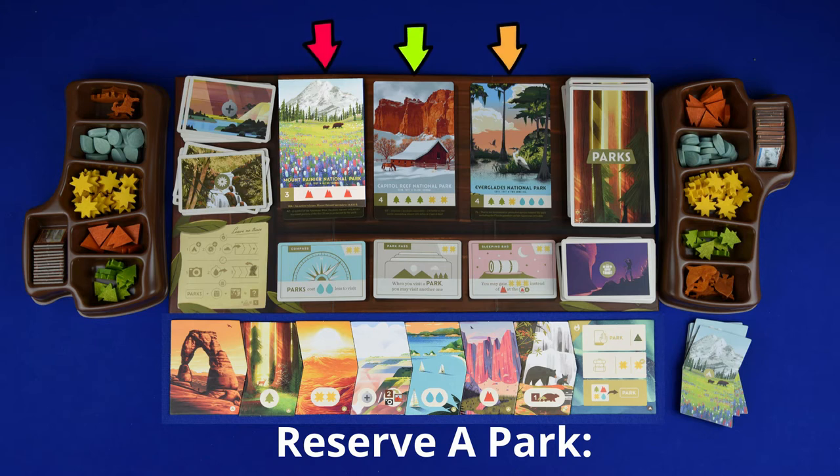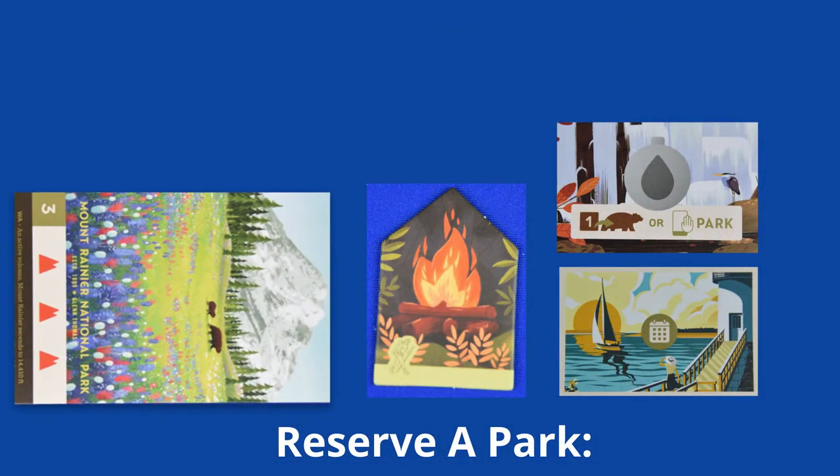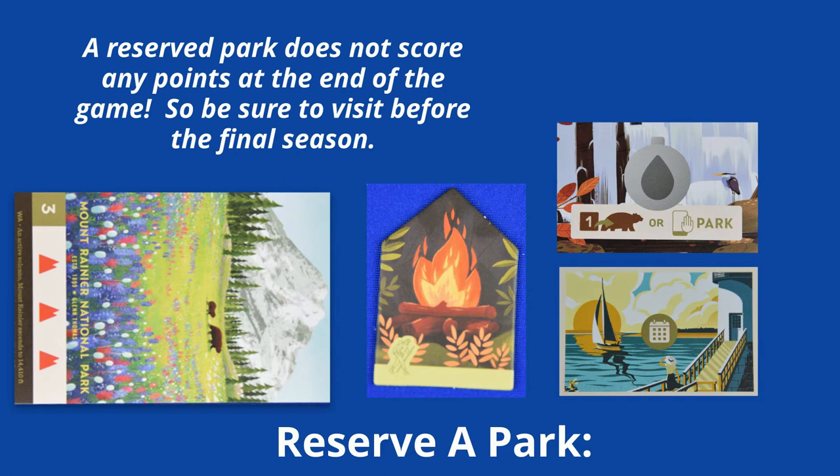You can choose one of the three face-up park cards, take that card, and place it in your area horizontally. This indicates that you have only reserved the park — no other players can get it, but you have not paid for the visit yet. A reserved park at the end of the game which has not been paid to visit scores zero points.